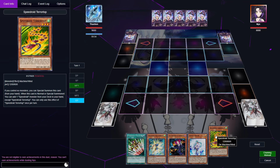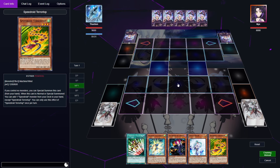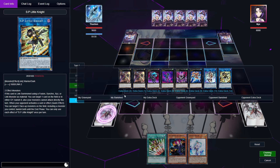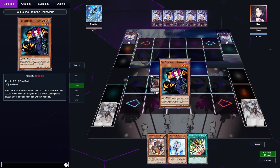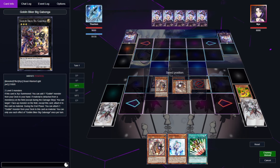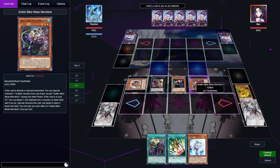This hand's a little interesting — we got Terror Top, Veiler, Tour Guide, Takatomborg, and E-Telly. First we're going to special summon Terror Top because we control nothing. We can't use this effect to search, but we can special summon Takatomborg. From there we go into Gabunga as usual, use Gabunga's effect to grab Doug. Then summon Tour Guide and use the effect to get Mean Merciless. Use Doug's effect, detaching, special summon, then go Doug effect to get Grand Breakout because we need to clear up some field space.